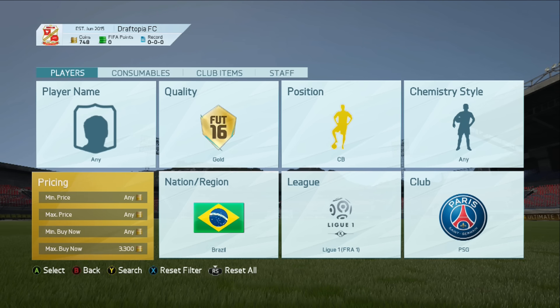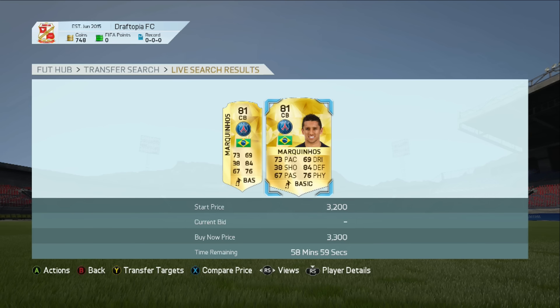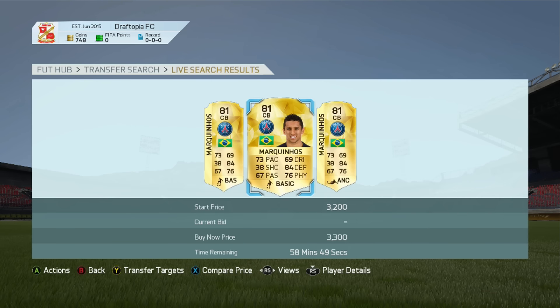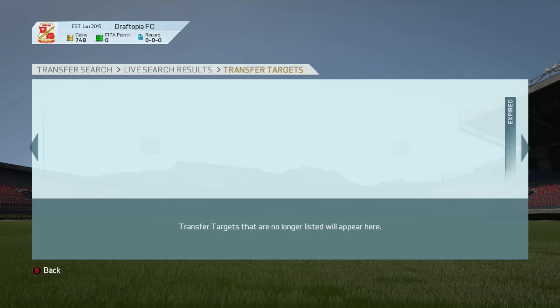Currently 3,300 on Xbox. Click search and you get yourself to Marquinhos. As you know, there are quite a few Brazilian center backs that play for Paris Saint-Germain — we have Marquinhos, we have David Luiz, and we have Thiago Silva. Press Y, press B, come back and have a look. One has been listed for 3,300, so you know it's instant and it works straight away.